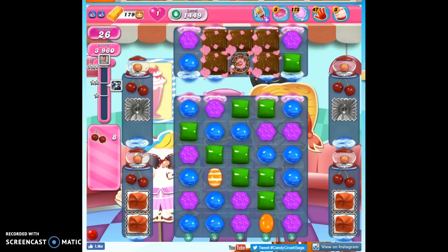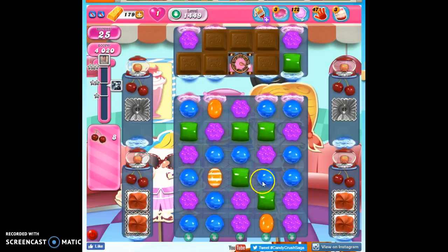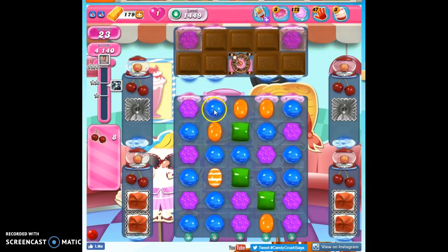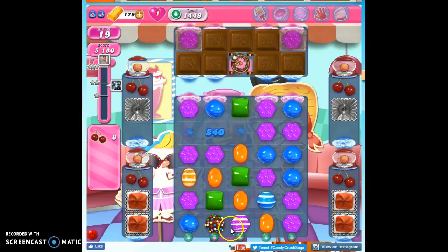Okay, now I also need to bring these down, and this is extra thick, but gravity usually helps with this portion, so I'm not too worried. I'd like to see if I can make another Color Bomb. The blue want to help. There we go. See how it takes a bit of time, but eventually you can create what you need. And here's my stripe to go with it.